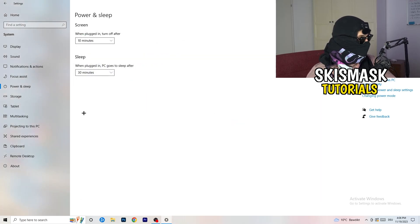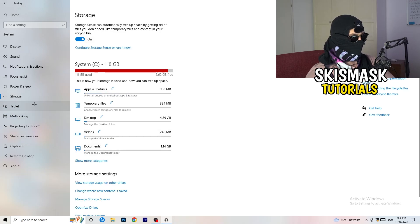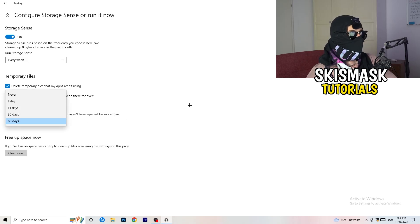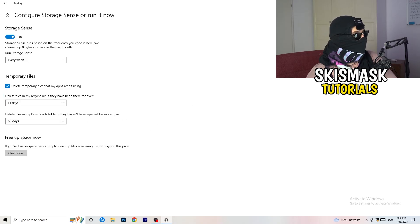Go to Storage, then click Configure Storage Sense or Run It Now. Turn on Storage Sense, set it to run every week, enable delete temporary files that apps aren't using, and set files in the Downloads folder to delete after 60 days if unopened. Then click Clean Now — it will take a while, but it will help a lot.